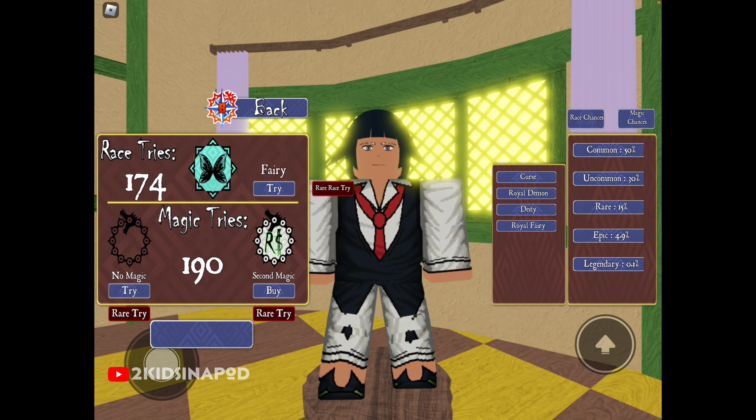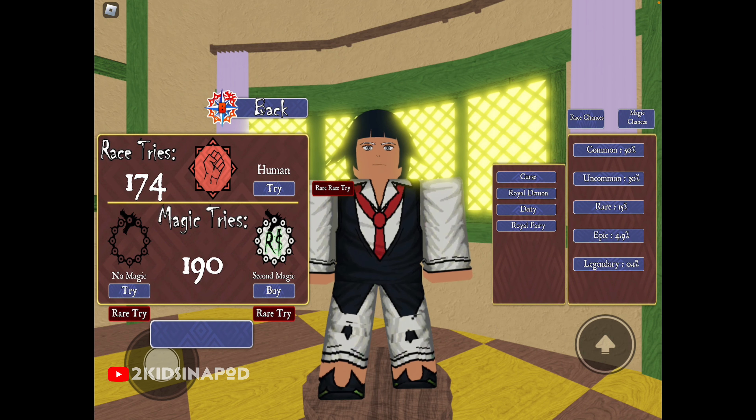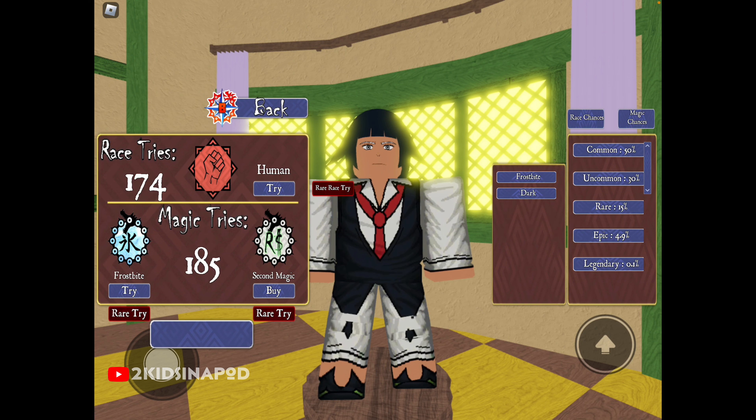Okay, it keeps giving me human, so let's try the magic spins first. We want Hellblaze, Babylon, Infinity, or Sunshine Frostbite — we don't want that. Babylon... Earth... Wind... what is Epic Wind? Earth, Wind and Fire? Come on! It's either Human or Earth — it's not even giving me anything good. Frostbite? No. What's Dark? Dark is common?